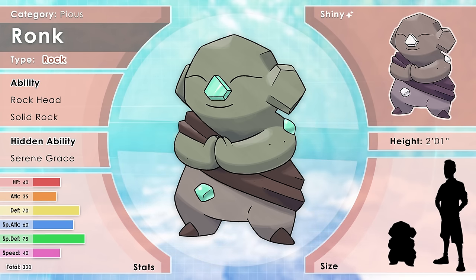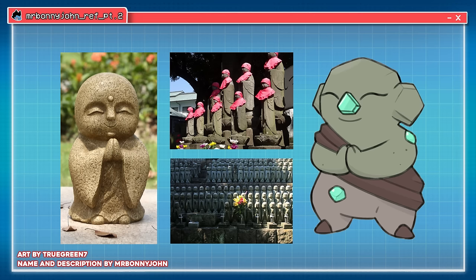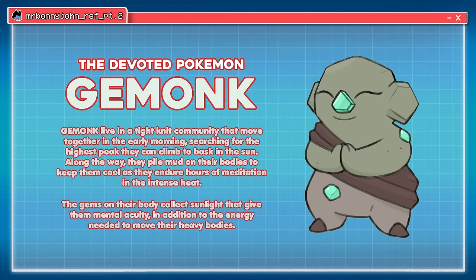Let's see what Bonnie did — it's obviously a praying statue. These are Jizo statues, also called Ojizo-san or Ojizo-sama — the guardian deity of children and travelers. You'll find these at Buddhist temples and graveyards. When I was in Japan I'd seen these before while developing some characters. So when I looked at this guy, I thought: we've got to get him buffed up. I named him the Devoted Pokémon — Gemonk, or Gem and Monk.